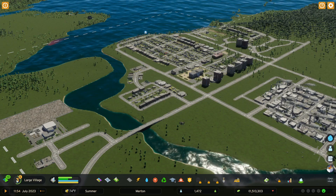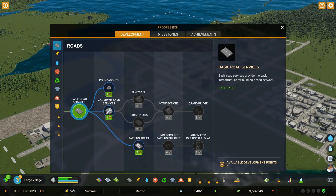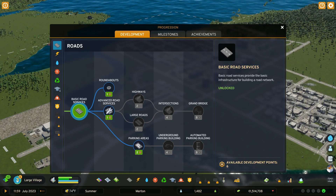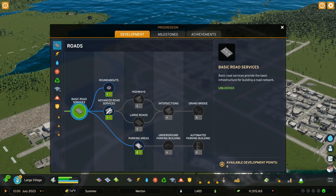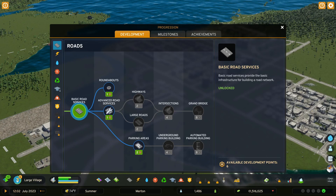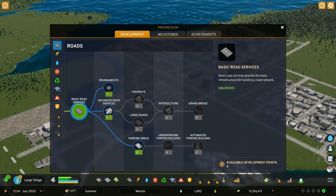Welcome back to our beginner's guide to City Skylines 2. In this episode I want to spend some time talking about the development tree. City Skylines 2 now has a development tree that lets you choose and customize how your city will develop and what technologies you want to pursue. This is different from City Skylines 1, in which as your city grew and your population grew, you would hit population milestones which unlocked certain technologies, buildings, and services.